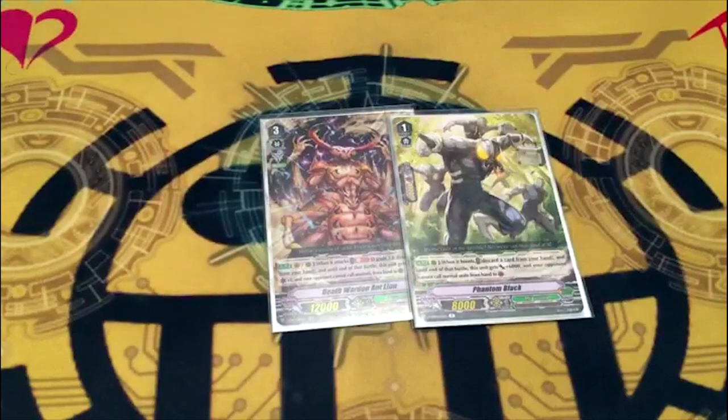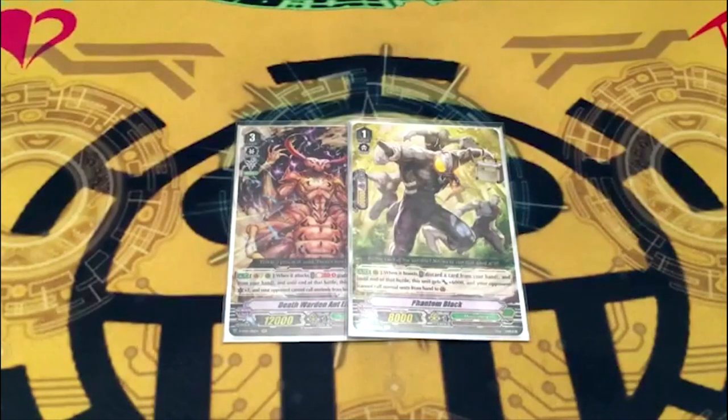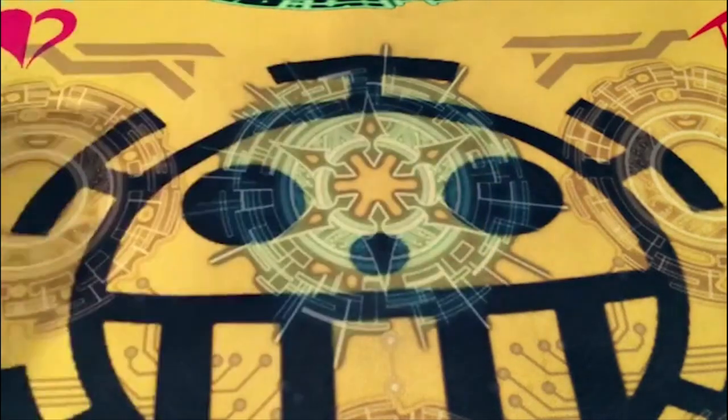The Phantom Black combo: soul blast a grade three and drop three cards — one from Black and one from Antlion — and you have 36k without triggers or Spark Hercules, two crits, no sentinels, and no normal units. Your opponent can only guard with non-PG triggers. With Spark Hercules making it 46k, Spiteful Hopper adding another 6k, and Butterfly Officer adding 10k, there are a lot of ways to make it bigger. This is basically your win condition — one's searchable and Phantom Black is mainly there to help, but it's fine at two.